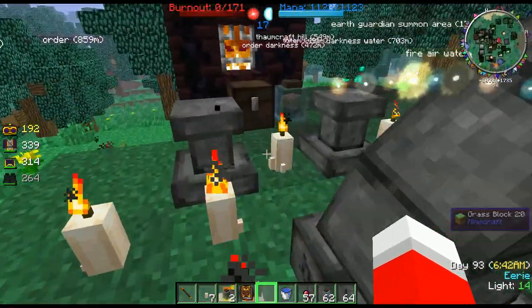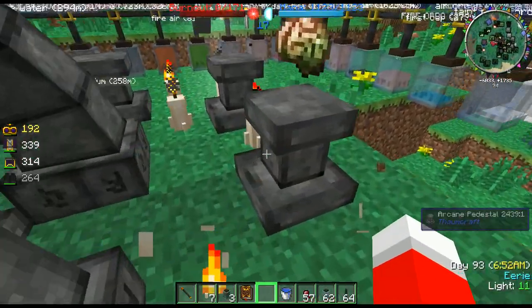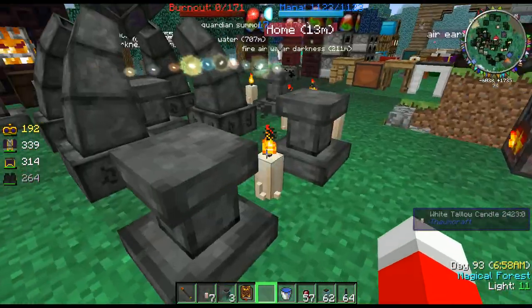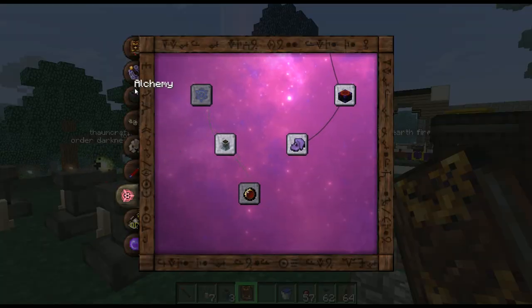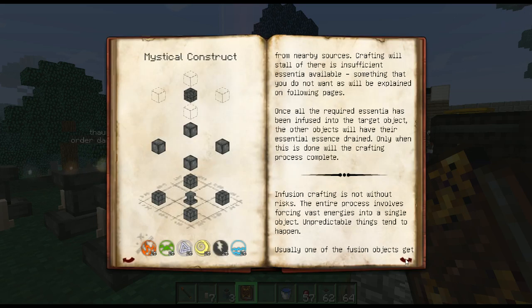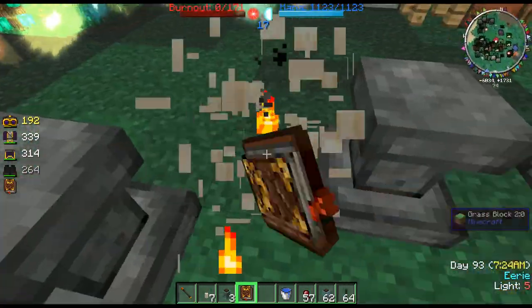So let's use an example of why you want to have these candles. You don't have to use candles — you can use skulls and whatnot from Thaumcraft, anything really works. It says arcane artifacts when you're setting it up — skulls, crystals, et cetera. But I just use candles because they're simple.